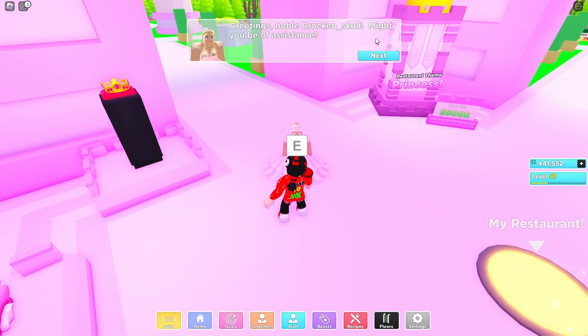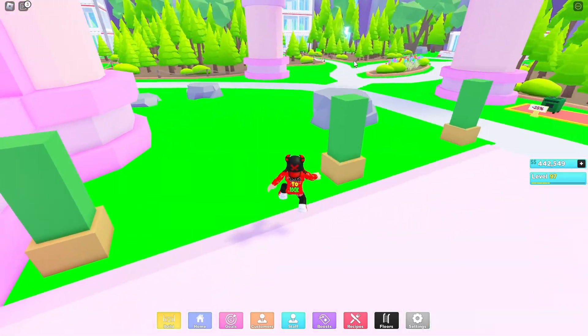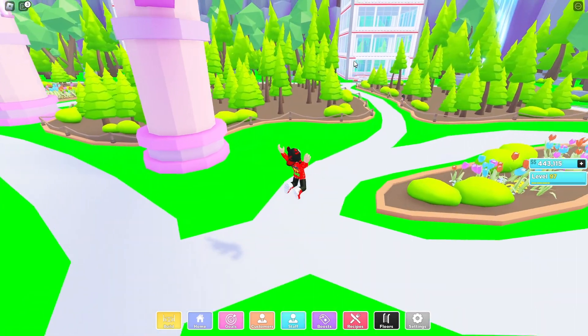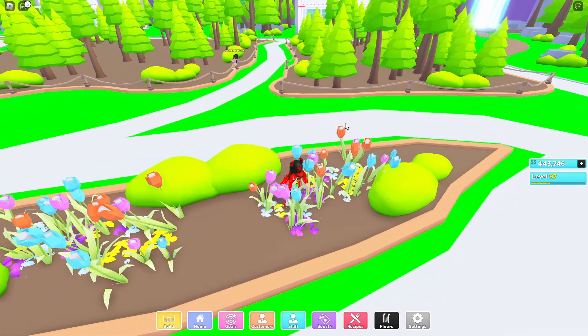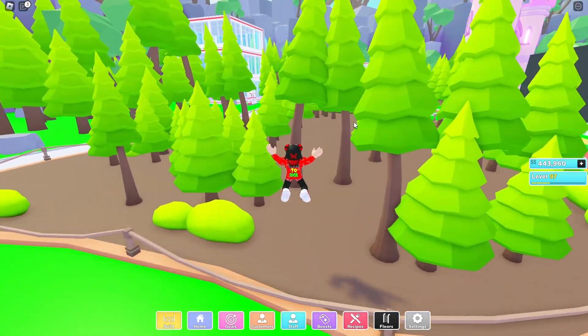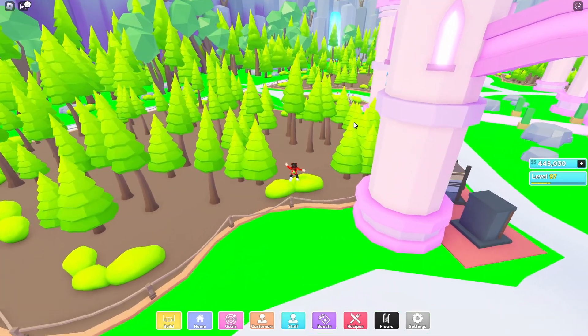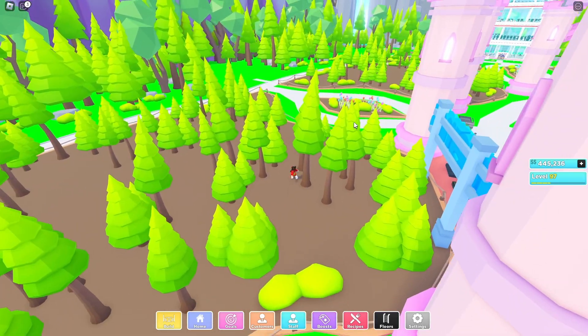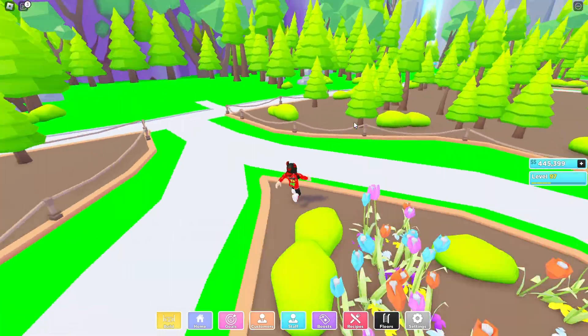I'm here now and pressed E. The greeting says: 'Noble broken skull, might you be of assistance? I have lost my glass slipper, a family heirloom that holds great value to me.' So now we have to find the glass slipper every 24 hours. The glass slipper is always hiding in these pink and gloss-colored trees. If we find the slipper we will get two princess customers.